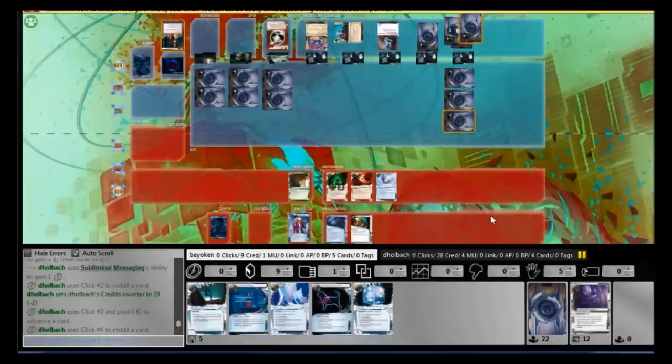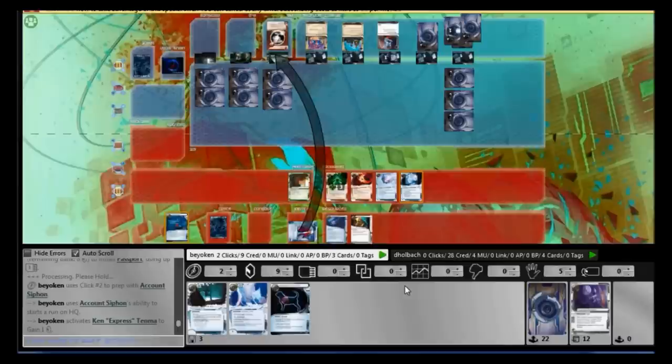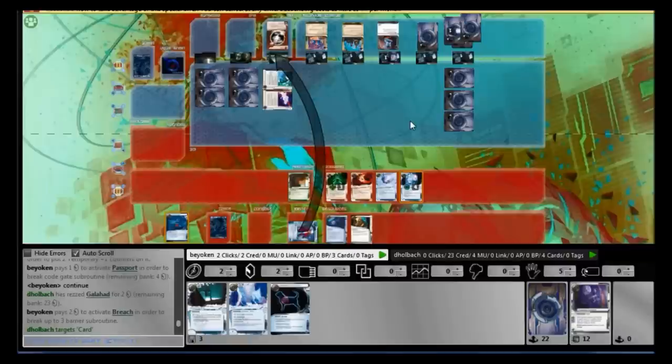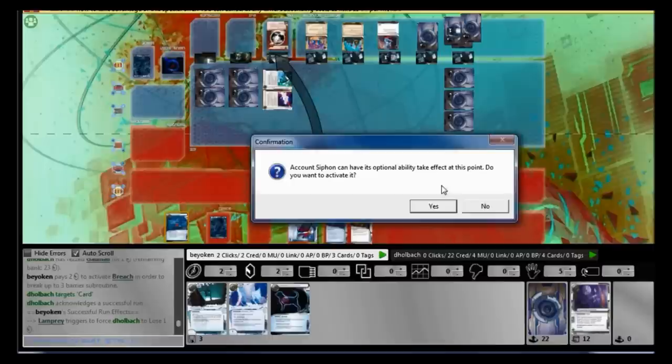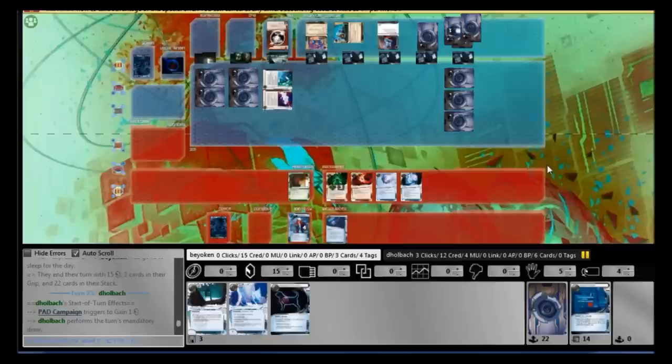Now he's passed the turn to me, and finally I can apply some aggression. I play Passport and Siphon. I don't have my sentry breaker — very dangerous against Grail ICE if he rezzes a Lancelot, I'm toast; he can trash a lot of programs. However, I have a Clone Chip and there's an Alias in my heap, so I'm not worried. I didn't want to install the Alias because that would force me to trash my Lamprey, and every credit denied from him counts. It turns out he doesn't have a sentry on that server — it's just Inazuma into Galahad, which I break for 7 credits. The whole point is to deny him credits. I double-siphoned him down to 12 credits.